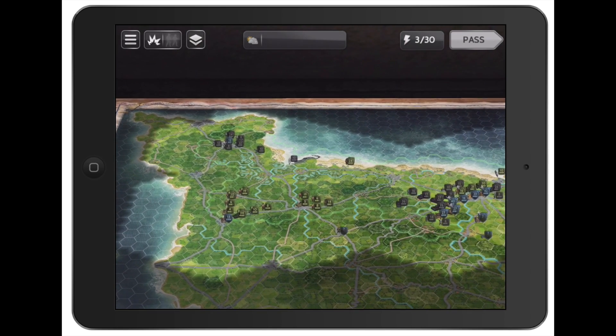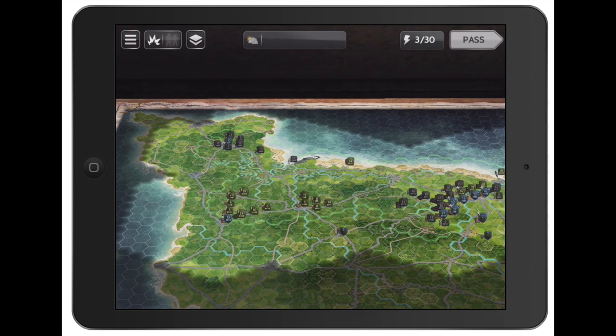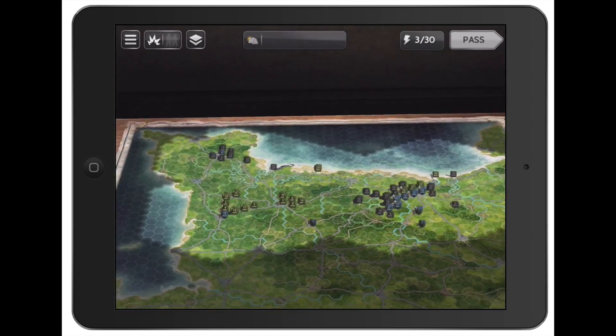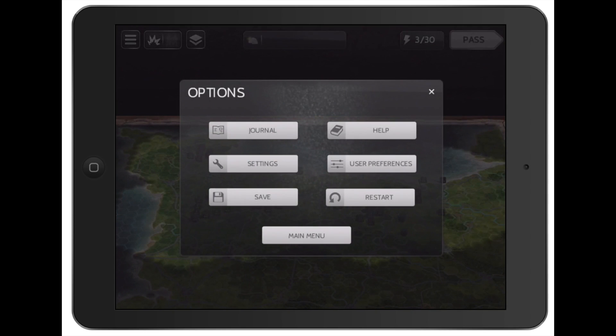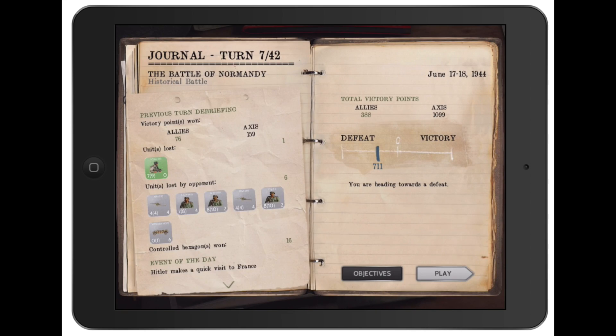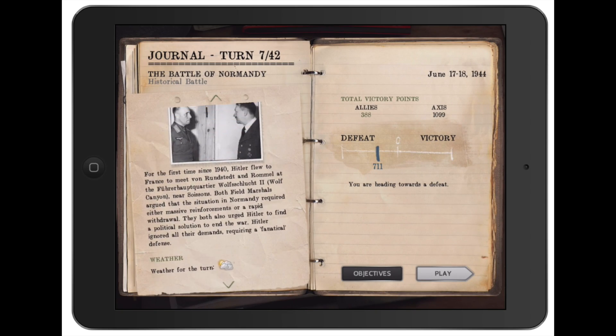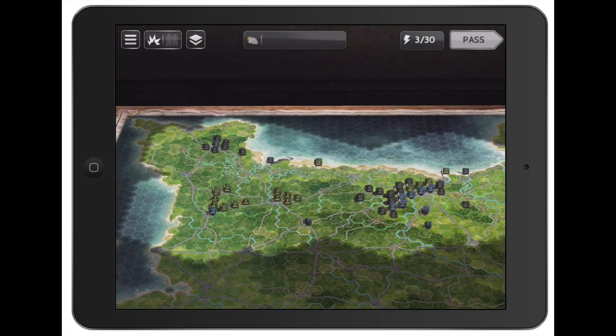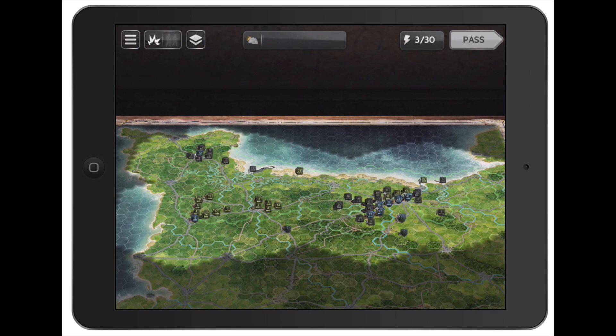That's my first pro — really nice user interface. You can even go into this journal here and it gives you a nice look with a little description, which is cool. My second pro is the map.